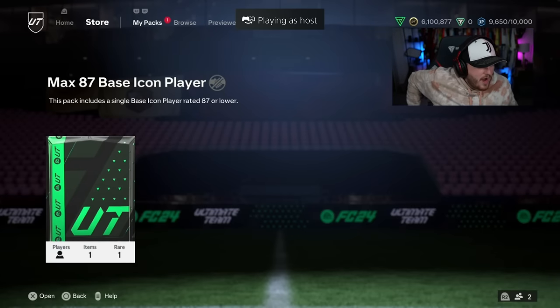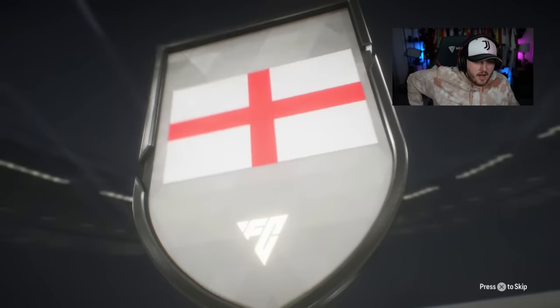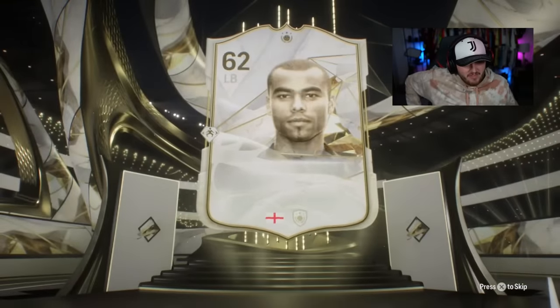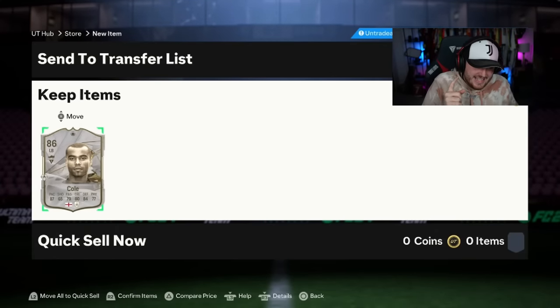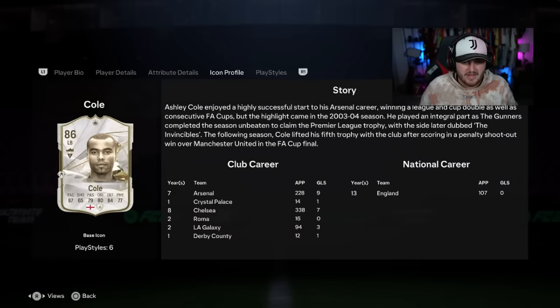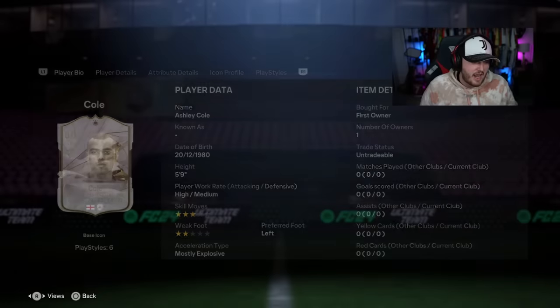Got a cheeky icon pack — let's open it up and see what we get. Come on, EA. English, left — Ashley Cole. Do you know what? Not half bad at all. I bet this card's decent in-game. The good thing about this card, in my opinion, is it's a position where having an extra league — icons give extra leagues, right — makes building hybrids a lot easier. So that's actually solid. I will take that. That is decent.